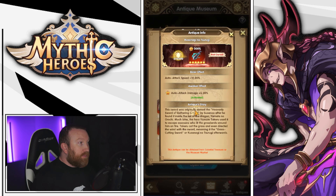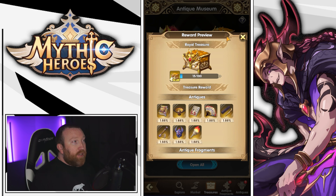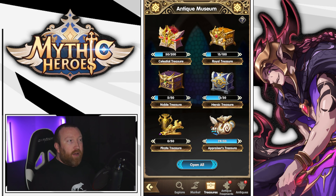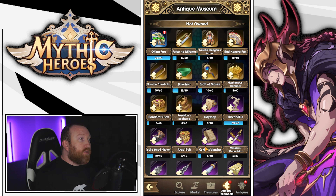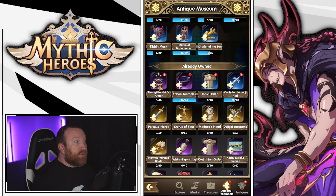You'll be getting these antique treasure chests as you go through the game, and some of them can actually be purchased in the marketplace daily. Each one has a different tier of artifact. The mythic ones are probably going to be the most coveted and most powerful. The legendary ones are probably the main ones you want to save your resources for to upgrade.